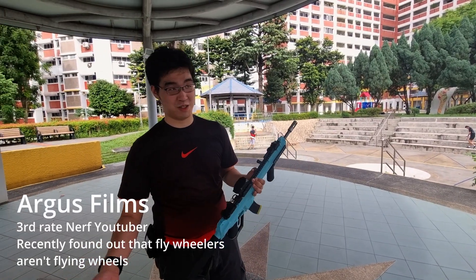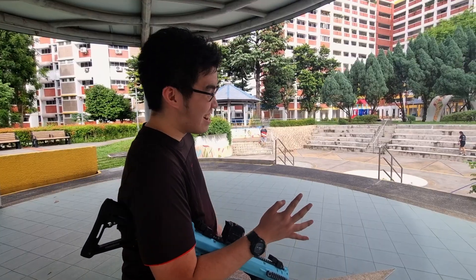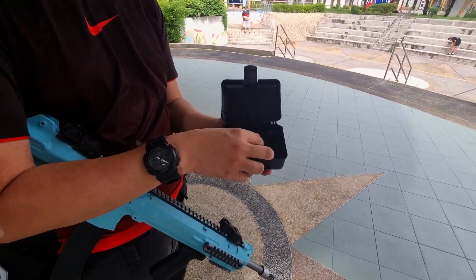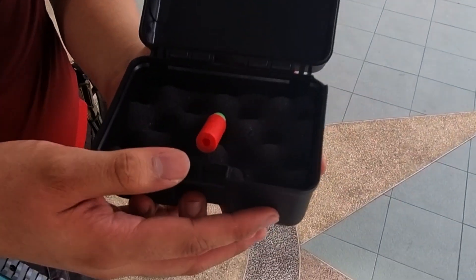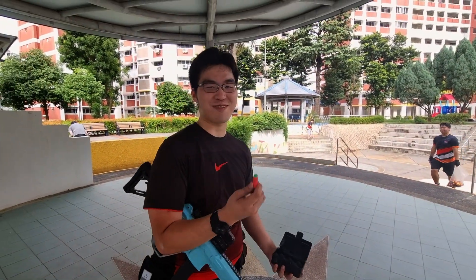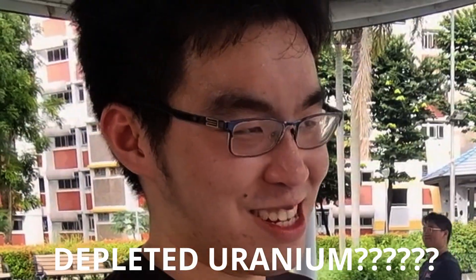Hey guys, Argus Films here. We're coming out today — we got one of the best darts to ever be used for Nerf. That's right. It's a special green tip dart from Worker. As you can see, I got a special case. Don't mind the Geiger counter ticking. It's got a special green tip known to increase FPS. Why? Because it uses a lithium-powered sable round using depleted uranium.